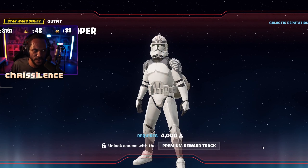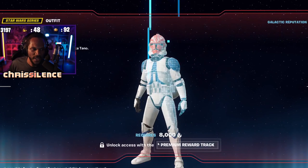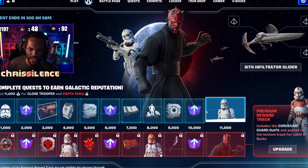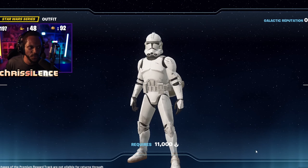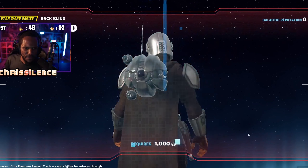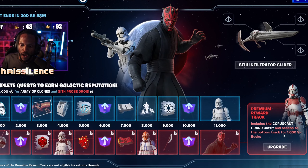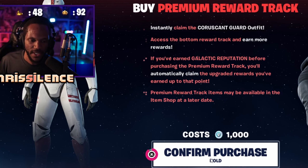You get these nice skins — the Wolf Pack Trooper, the Clone Trooper, and Darth Maul as well. Make sure to get that. From the free tier you can also get the Clone Trooper, some wraps, a back bling, and a glider — all for 1,000 V-Bucks. I am actually going to go ahead and pick this up right now.